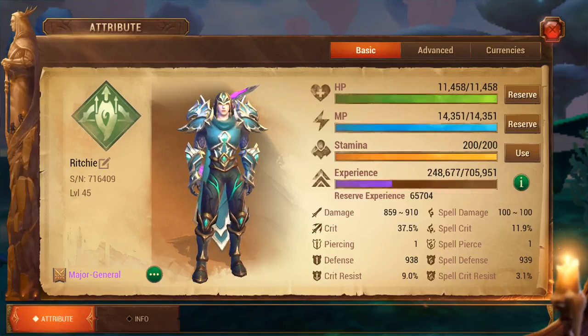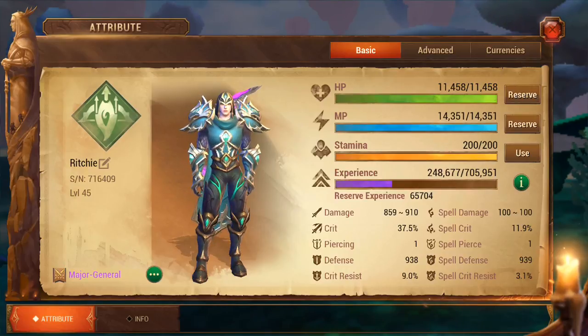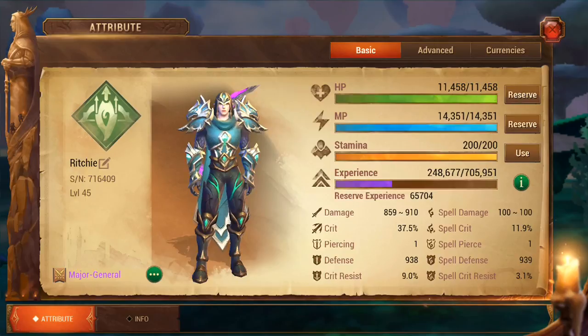Let's talk about the most important attribute first and that is hit points. The reason it's so important that you have high hit points is that in later game content, when you're on your team raids, especially the heroic team raids, you need high hit points to be able to survive the large AOE damage that you'll get from participating in the raids. It's also important that it's high so that it becomes easier for the mystics to be able to heal you.